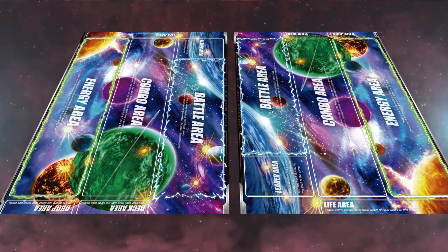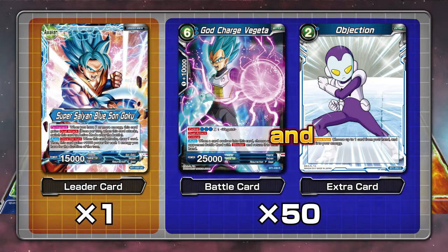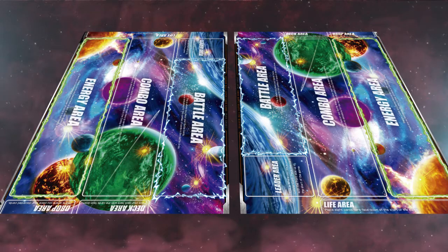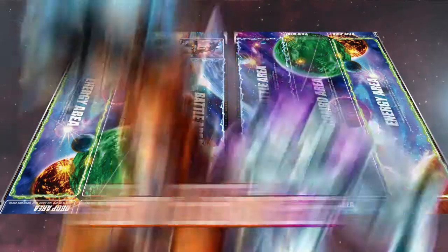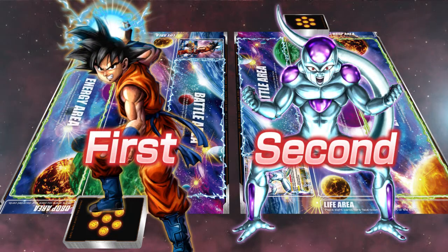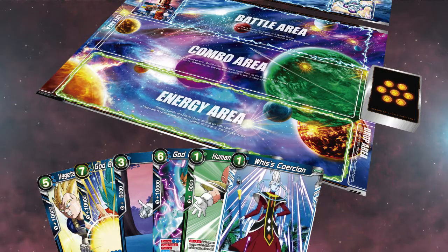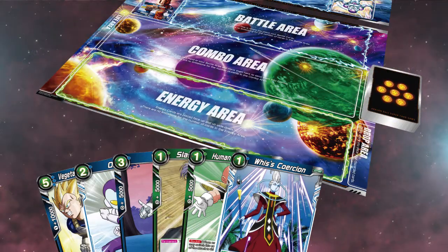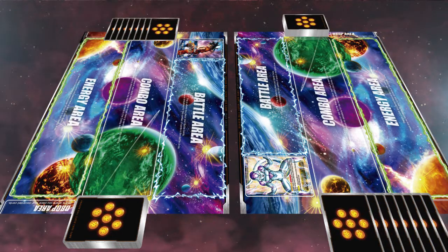Let's start the game. You need a total of 51 cards to play: one leader card and a 50-card deck constructed of battle cards and extra cards, with a maximum of four copies of the same numbered card in your deck. First, place your leader card in the leader area face up. This game will feature the rematch of the century: Son Goku versus Frieza. Shuffle your deck and place it face down in the deck area. The play order is decided randomly, but this time you go first with Son Goku. Draw six cards from your deck. You get one chance to return any number of cards, shuffle your deck, and redraw that same number. Finally, place eight cards from the top of your deck into your life area.